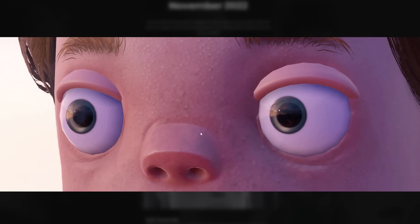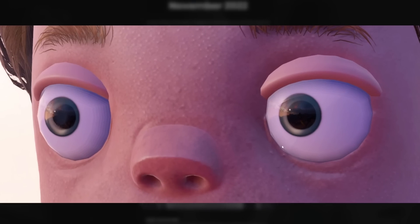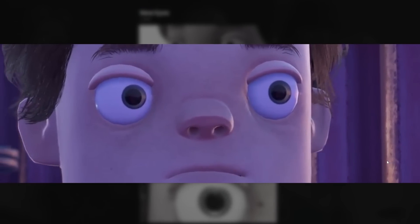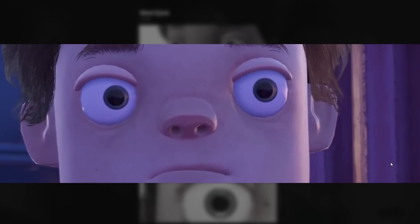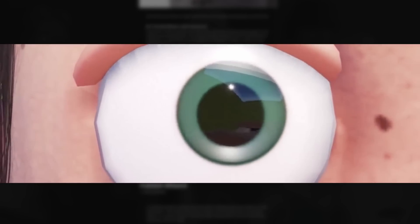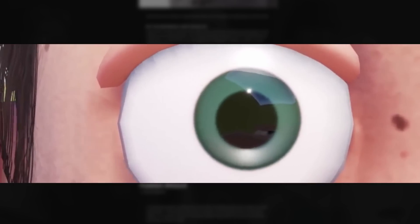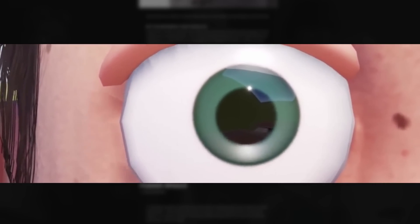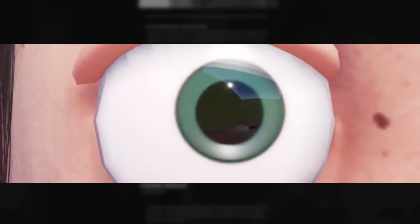There's a new eye shader. If you look closely at the character's eyes, they look slightly more realistic. There's a better parallax effect going on — it looks more 3D. There's also realistic pupil dilation: depending on how bright the environment is, the character's eyes will get bigger or smaller. It's a tiny little detail, but it adds a lot more realism.